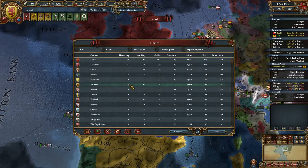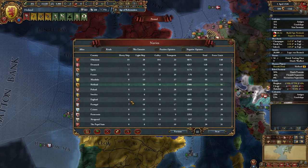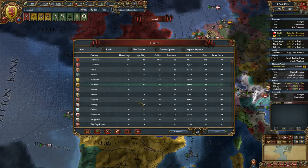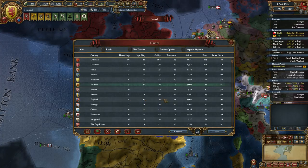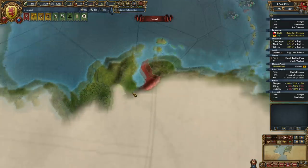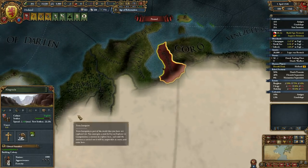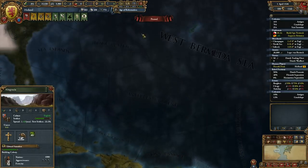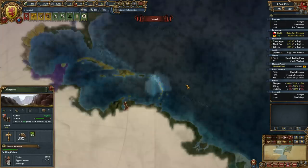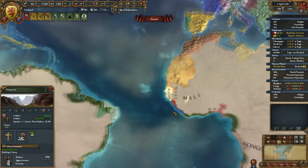We have three heavies; we're a little light. England has eight heavies at this point, which is considerable. Being able to wreck England's navy — they also have 30 light ships, they've really built up over the past few episodes. They've started to colonize down here. They have Alta Gracia and once they manage to grow that, they're ready to colonize the Americas, which I do not want. We're going to push our colonies to the point where they're sustainable, and when we're at war we can either seize or burn down the colonies.